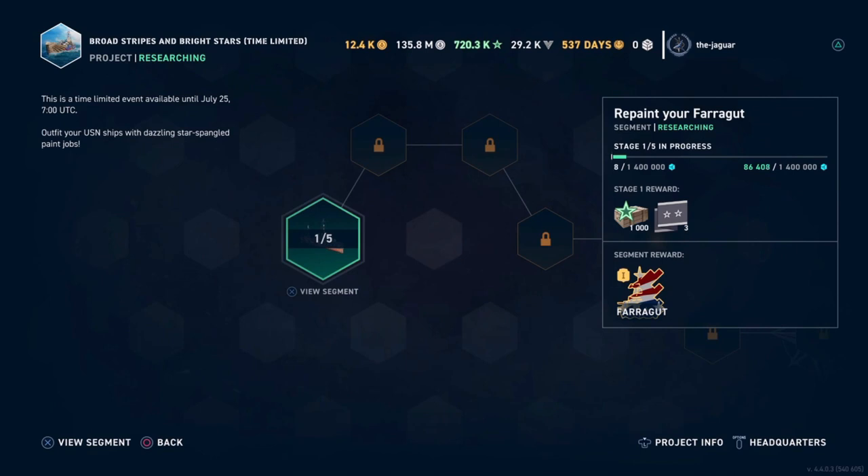This is a grade one premium skin. After you get the skin, you have to apply 750 buckets of paint to max it out to grade four. As I said in the patch notes video, if it were grade four that would be something, but grade one — not so much. You do get the cool skin and have the option of upgrading it.